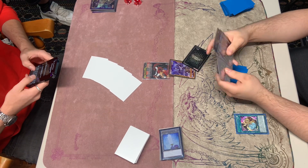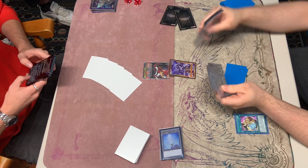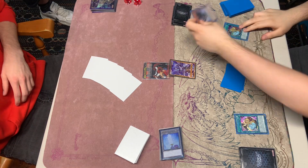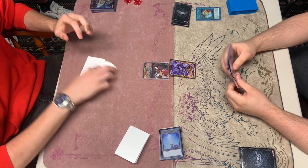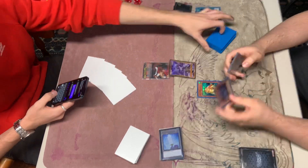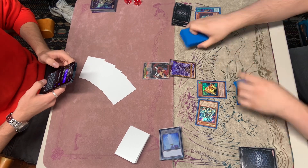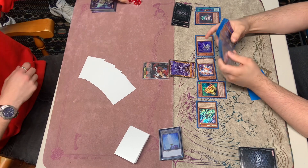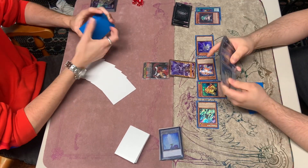We're going to play the Pot of Prosperity again, choosing three. Milling a Pot of Prosperity, a D-Shifter, and a D.D. Crow — a very, very bad draw. You do not want to see the Prosperity or the Shifter. So we're forced to grab the Crow. Now we're going to summon Swapfrog, sending the Dupe, especially summoning the Blue here, adding the Red — which should let our opponent know we already have the Jet in hand. We're going to summon Blue, summon Red, then summon Jet, getting out the Starter.